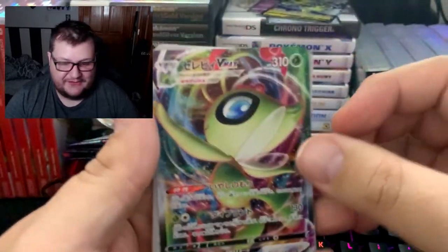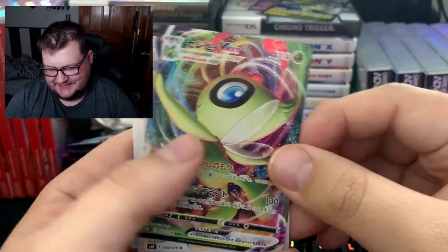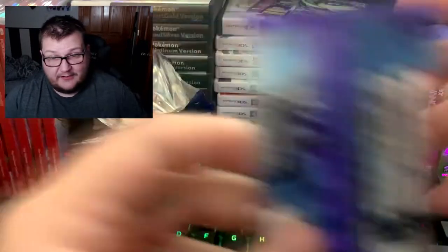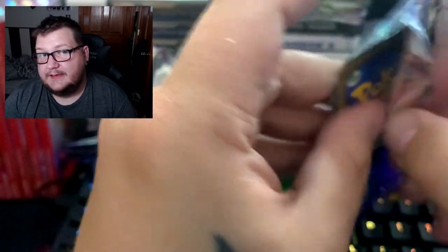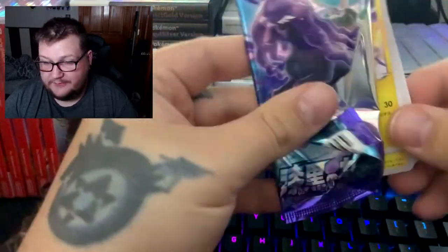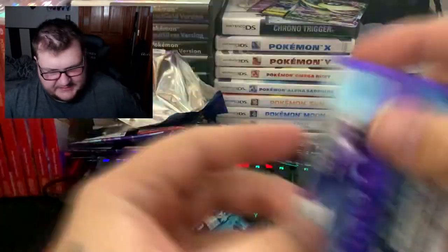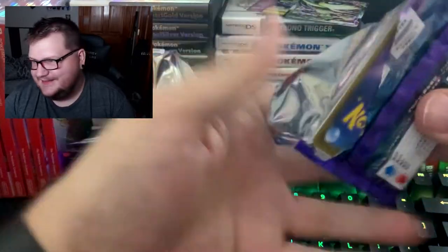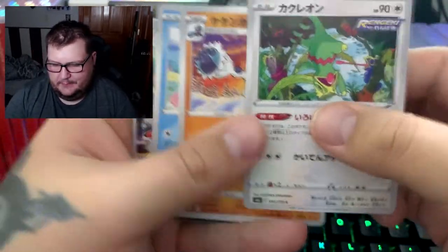I really wanted that - I'm really excited! Celebi VMAX! Look how cool - look at that! He is so cool. That's exactly what I talked about in the last video, that's exactly what I wanted. I'm happy! I don't care if we pull anything else... no, that's a lie, I do care if we pull stuff. But I'm really happy about that. Why is this 33-year-old man so happy about cards made for kids? Because he's a kid at heart, man.